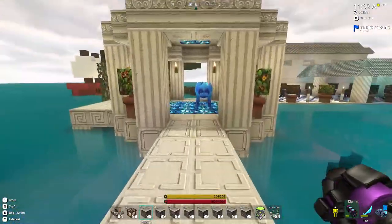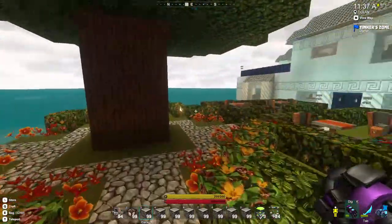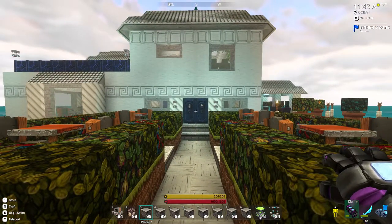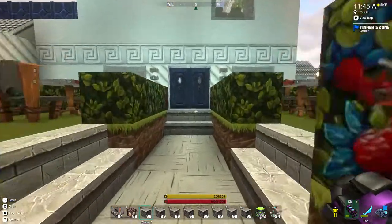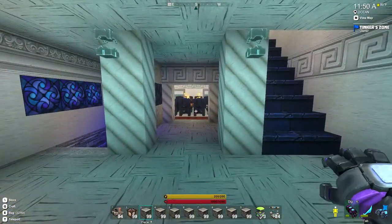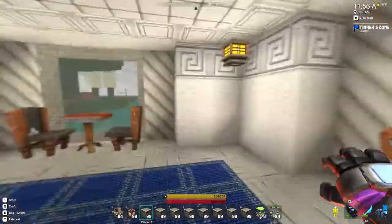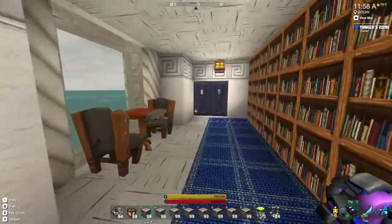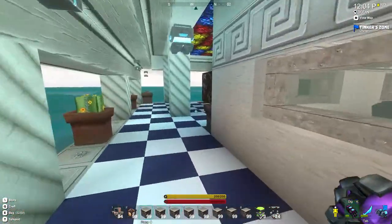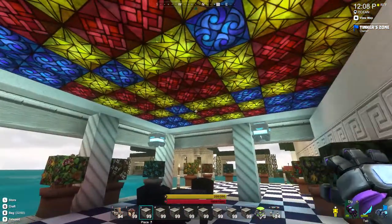I'm going to go back across my pathway here and go into the house itself. As I said, this is all old-style blocks — none of the new sloped blocks that you can make now — so the roof is not sloped in any way like you can do now. Coming on in, here's your main hall. The side over here is a library with some views of the ocean. The back side has a back walkway with another outside gazebo-style patio area with lots of stained glass on top.